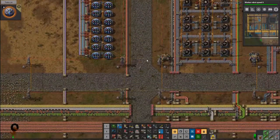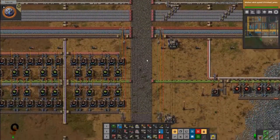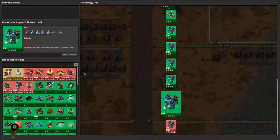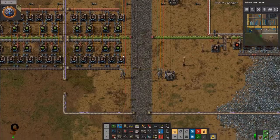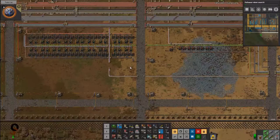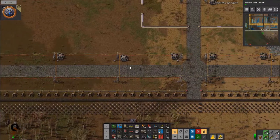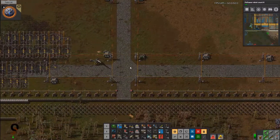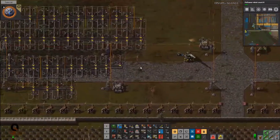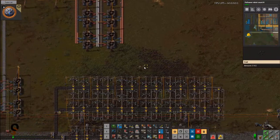We're going to talk a little bit about the game we're going to be playing next — we are going to be playing some End Zone. That worker robot speed research is done. Let's go ahead and get 'Follow a Robot' robot count six started up — it needs a thousand. We have plenty of yellow science but we're still working on that purple.